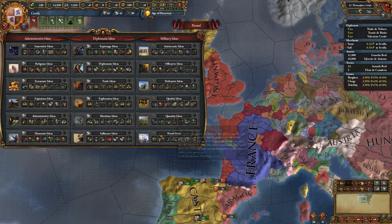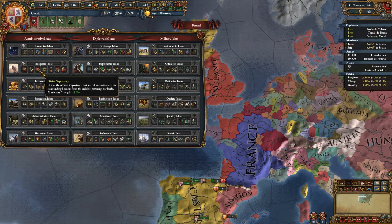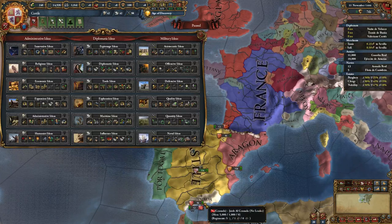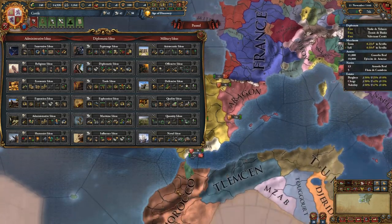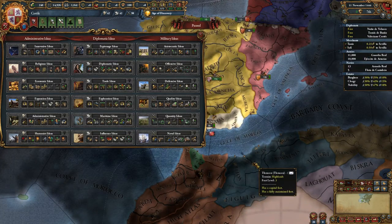For national idea groups, I usually recommend the first one not be exploration. I usually recommend religious first, to get the divine supremacy missionary strength. Combined with your second idea, the Spanish Inquisition, you'll be able to convert Muslim provinces fairly quickly. That's not as much of a necessity if you vassalize Tlemcen early on.